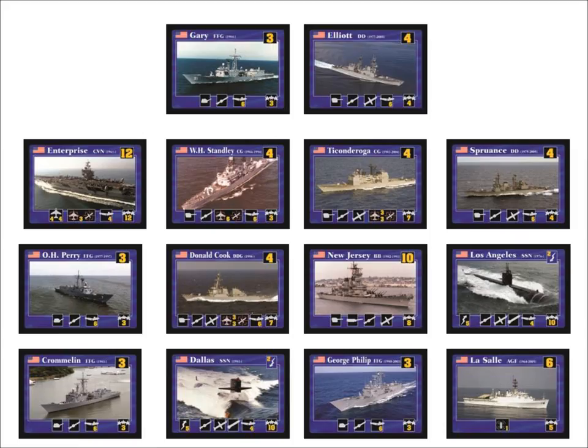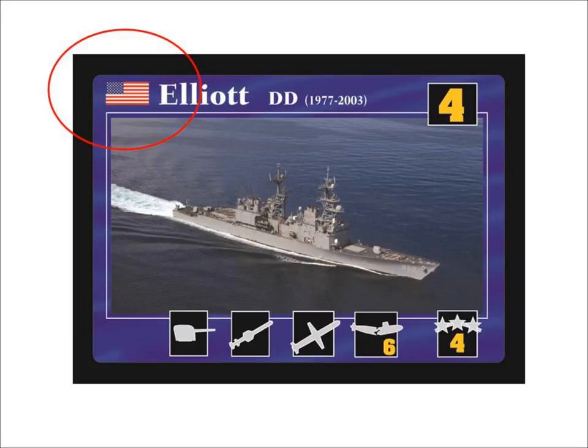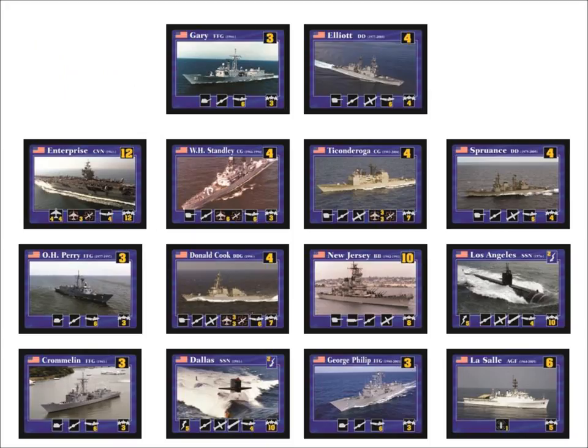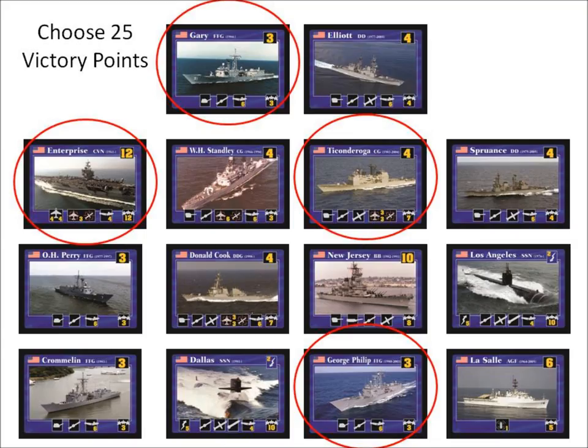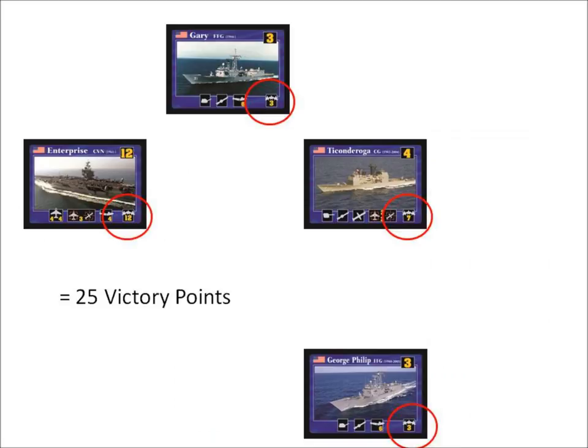Determine player order. The game uses a single six-sided die for all rolls, and you always want to roll high. Each player chooses one nationality. Choose your navy and place all the ships from that navy in front of you. You can tell which nationality a ship belongs to by its flag. The game has nine different navies. Each ship has a victory point value, and in the default game each player gets to select 25 victory points worth of ships. Place the ships you did not select off to the side to form your reserve ship deck. You will bring reserve ships into the game using the reinforcement rules.